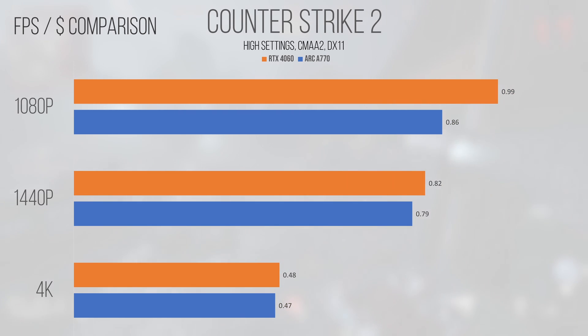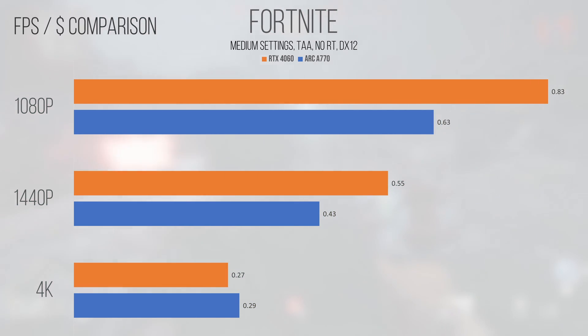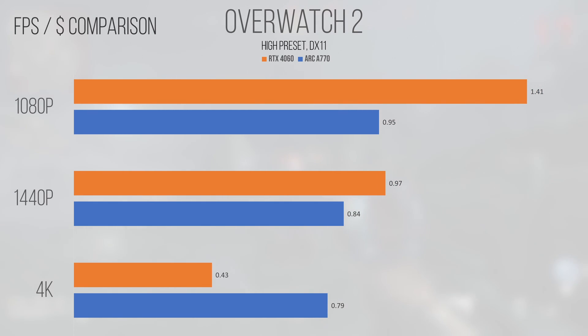Counter-Strike 2, even though it performed kind of oddly for the tier of card this is, actually came in similarly to the 4060 in the value department at 1440p and 4K, but fell behind more noticeably at 1080p. Other titles such as Fortnite, Modern Warfare 3, Warzone 2, and Overwatch all leaned in favor of the 4060 slightly at 1440p, more dramatically so at 1080p, and actually swung in favor of the A770 when the resolution jumped up to 4K.